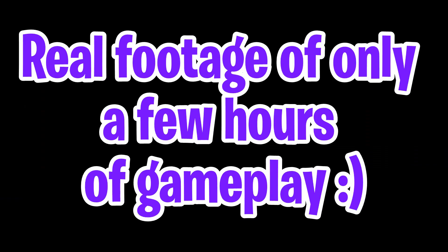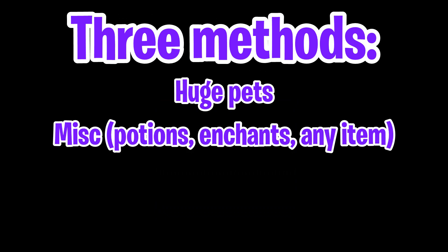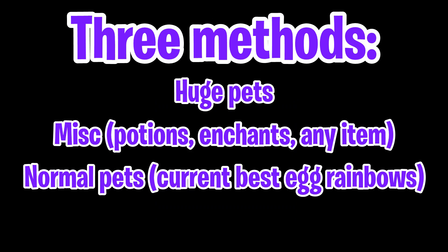Hey guys, so today I'm going to show you how to go from a small amount of diamonds to a large amount of diamonds, maybe in a day or two, or even a few hours depending on how good you naturally are at this. This method is called flipping — taking things cheap and selling for more. There are three ways: flipping huges, flipping misc items like enchants and potions, or flipping normal pets.